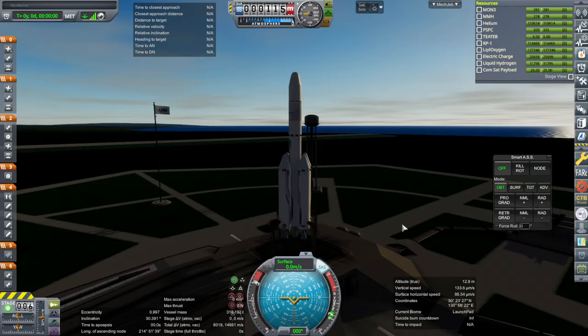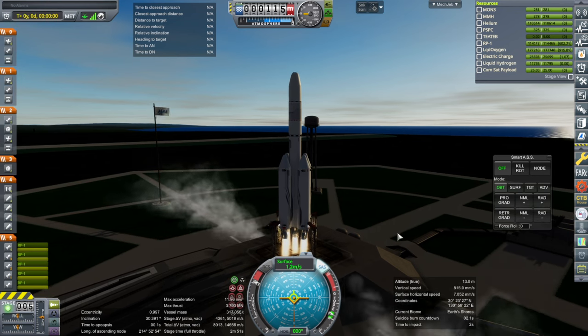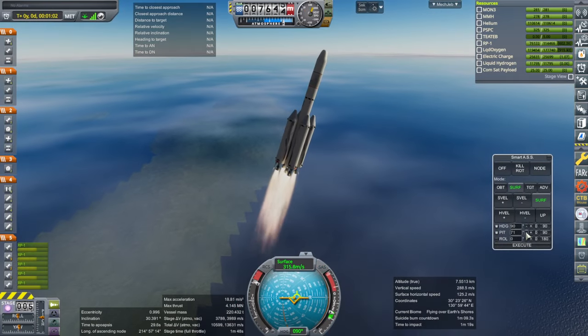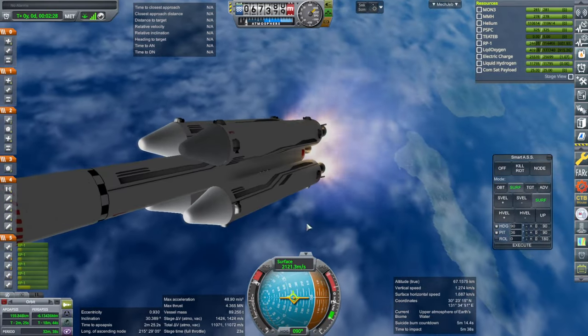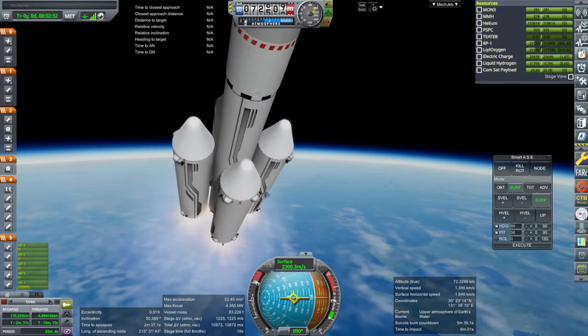SAS on. Throttle up. Ignition. And launch. We are past the speed of sound — everything is looking good. Why did our boosters sort of go off weird on the crewed launch? I don't really understand.